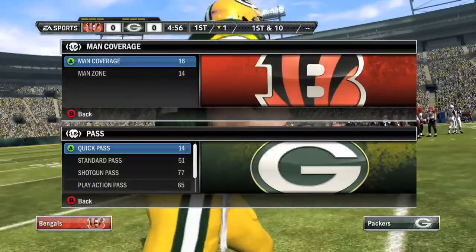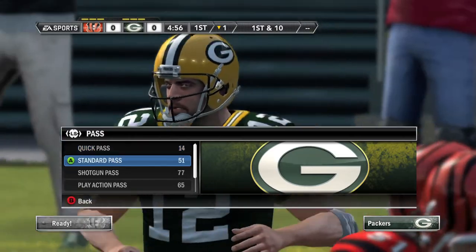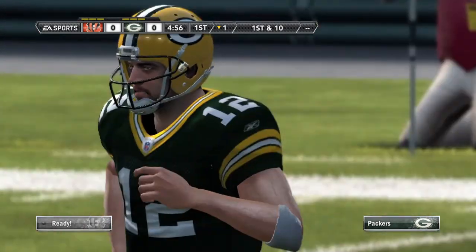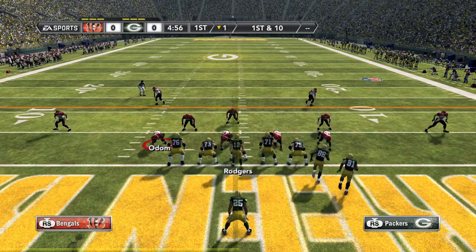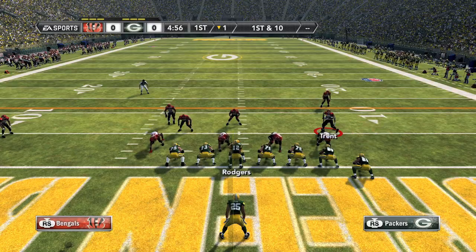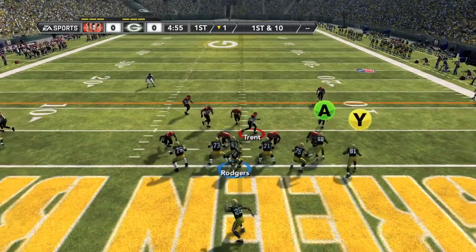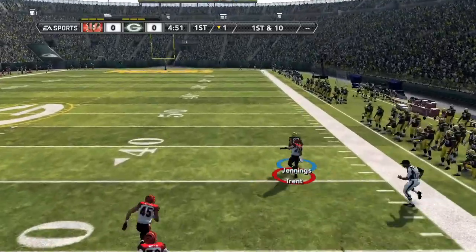You want to pick any passing play. It helps to have a second controller so you can pick any defense play as well. I like using the tight end attack. You want to pass to Jennings — he is going to be the B receiver on this play. It helps if you move the guy out of the way on your second controller. Just pass the ball, catch it, and run it in for a touchdown.